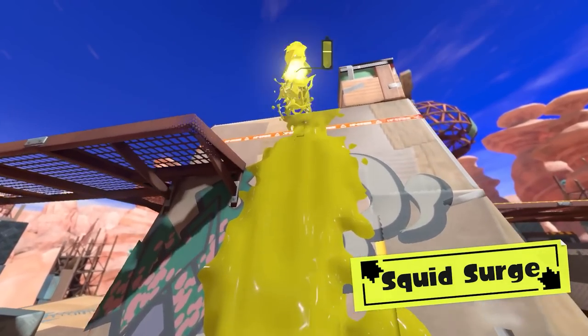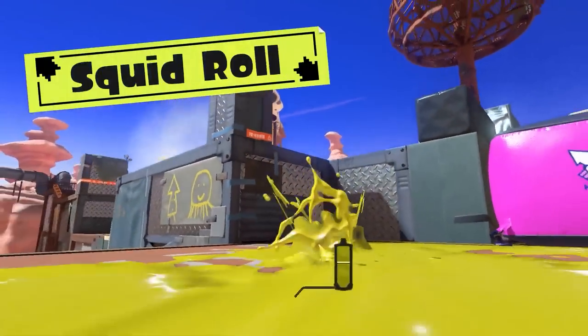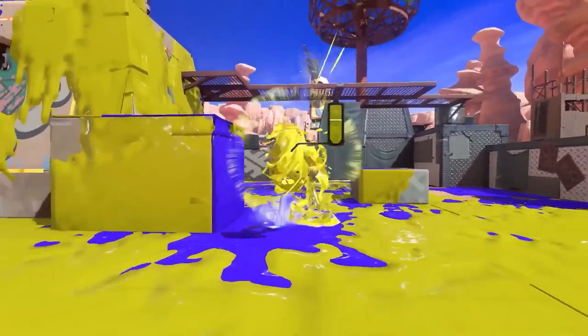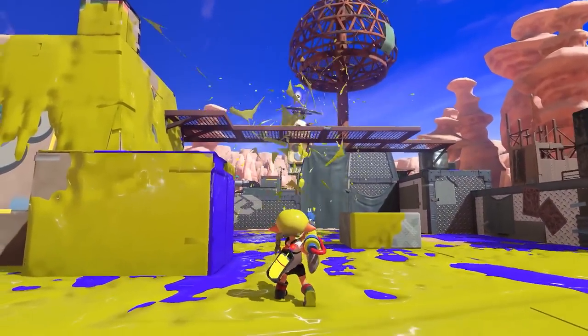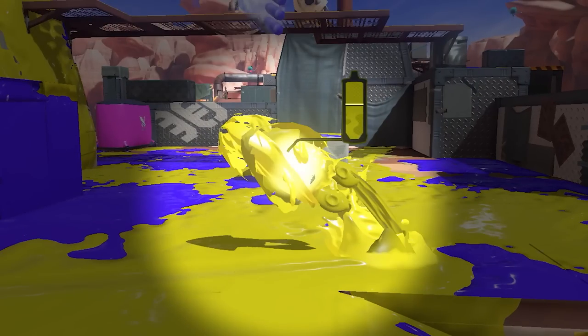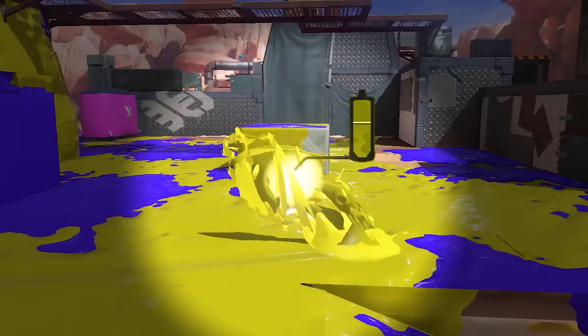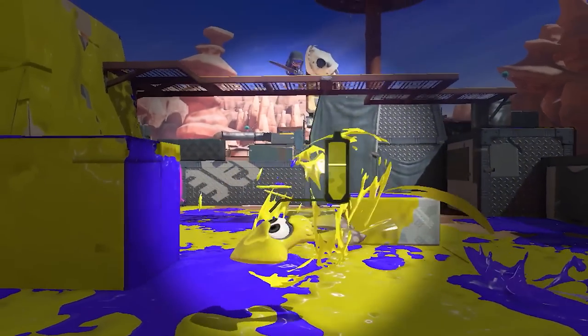The first notable thing they talked about was the new Squid Surge and Squid Roll techniques. The Squid Surge can be performed by charging while on a wall and then releasing. The Squid Roll can be performed by swimming in one direction, then immediately jumping back in the opposite direction. They confirmed that these moves can repel ink for a short period of time while your character is glowing, making you somewhat invincible — we now have confirmation in video form.